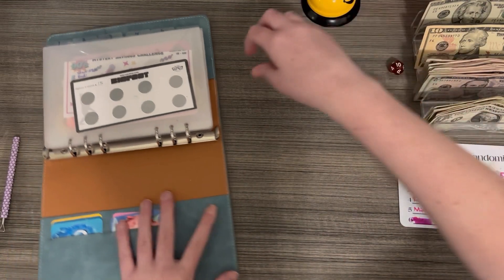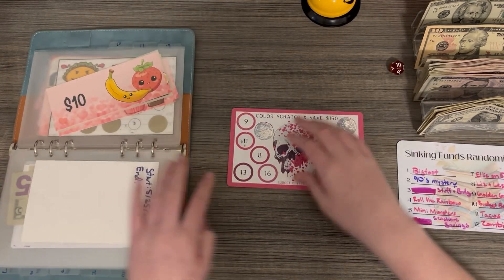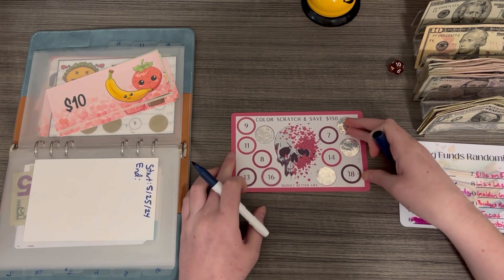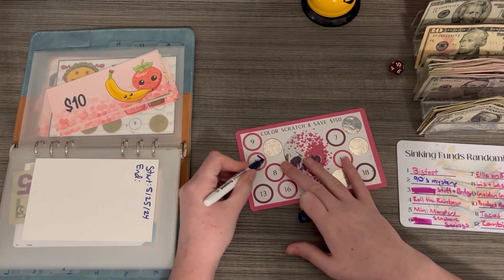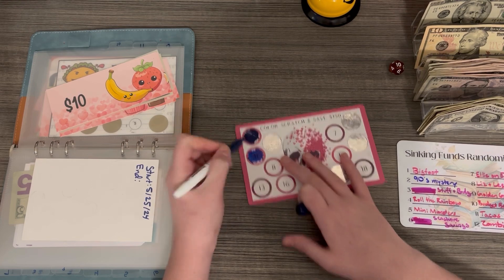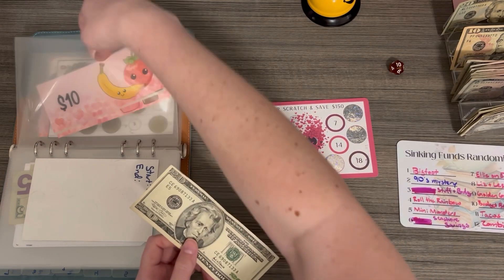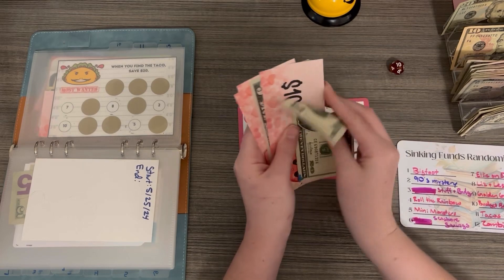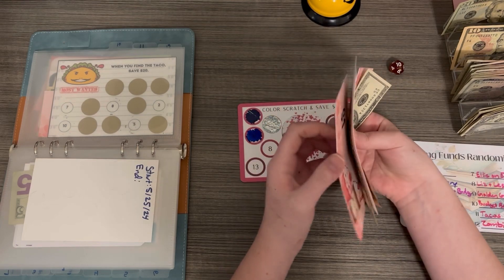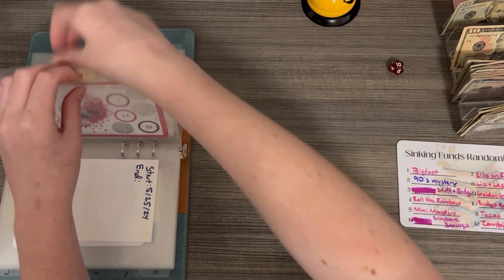Rolled a 10 — that's Budget Barrel Life. For this one we scratch and then color what we scratched. Let's do $20, splitting it as $11 and $9. So $20 going in, and the binder now has $47 all together.